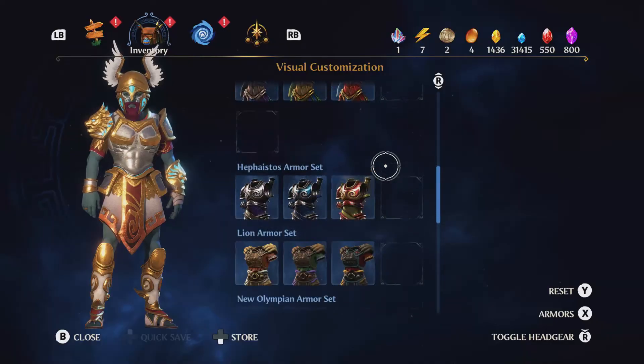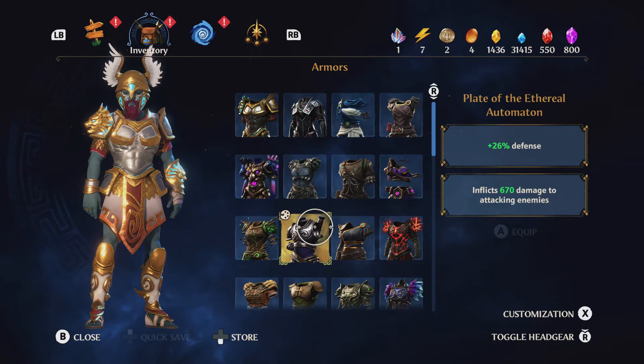You can then grab the chest inside — you'll get adamantine and a piece of the Hephaestus armor set. A piece of this set adds 26 defense and inflicts 670 damage to attacking enemies.